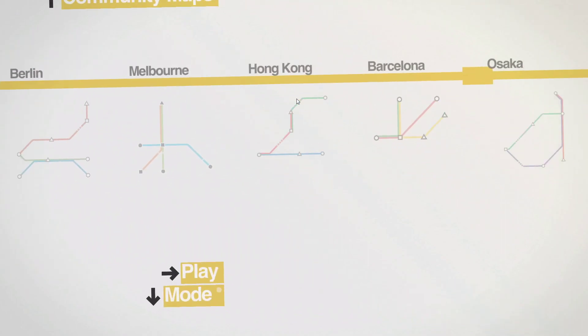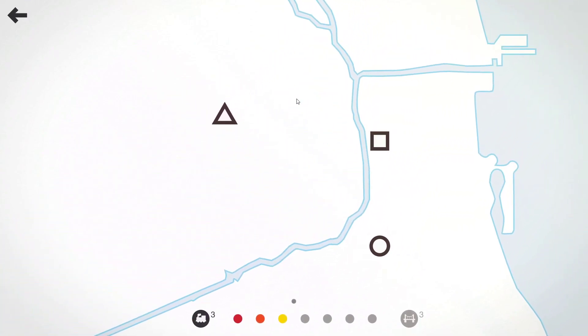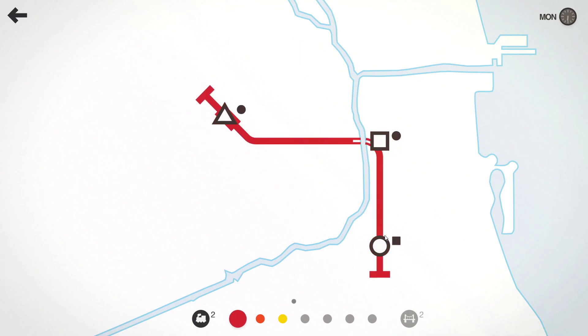G'day, today we're going to have a look at the Mini Metro level of Chicago and the achievement that comes with this one called '106 Miles', where you need to deliver 1400 passengers with no more than 8 stations on each line.